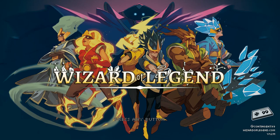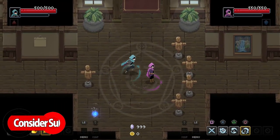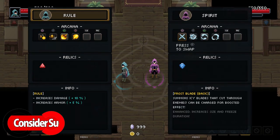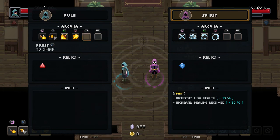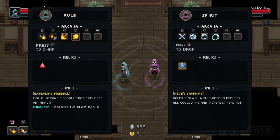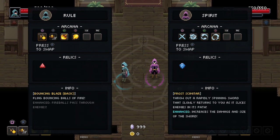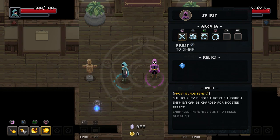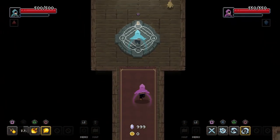We're back with more Wizard of Legend, going fire and ice style. James has the fire, I've got the ice. I've got the Rule Cloak which gives damage and armor, and Neve's Ruby: holding seven final arcana increases damage and all arcana burns foes. We can only start with four arcana, but fire, fire, fire and more fire — I'm just looking for three more. I've got the Spirit Cloak which increases max health and healing, and my relic is: holding seven water arcana reduces all cooldown and increases healing, plus a lot of icy blade stuff.